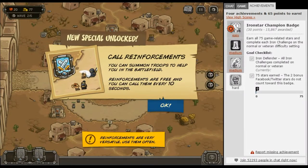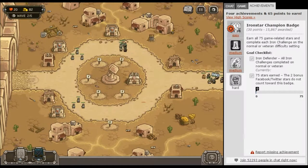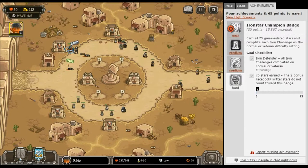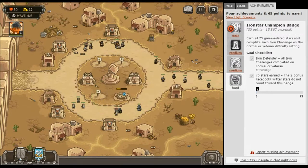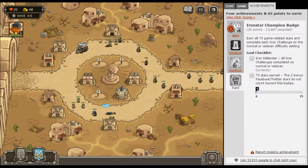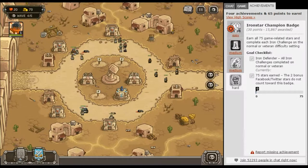I'm gonna call reinforcements. You can summon troops to help you in the battlefield — reinforcements are free and you can call them every 10 seconds. I'll put him right there. Hero at your command — select by clicking on him. He looks cute, look at him, he's got a huge sword. My hero keeps running away from where I want him to be. Just let him do his thing! I can't — he's my mercenary, he's got to do my thing.